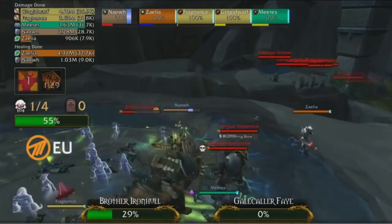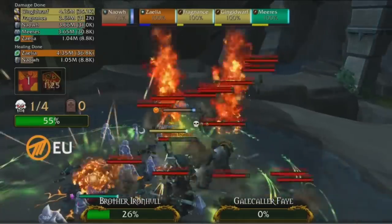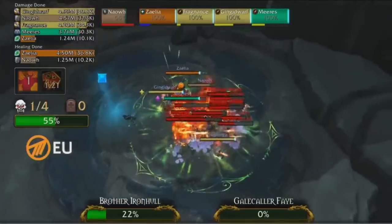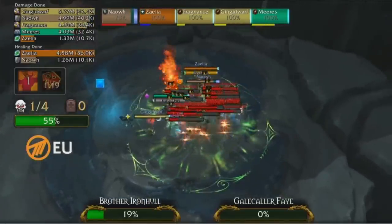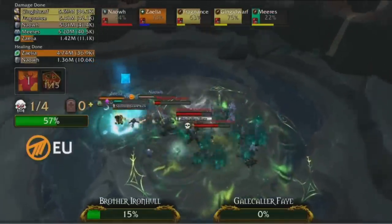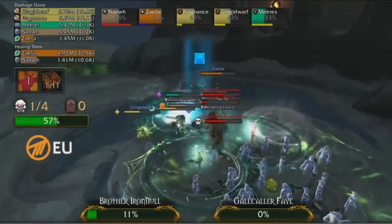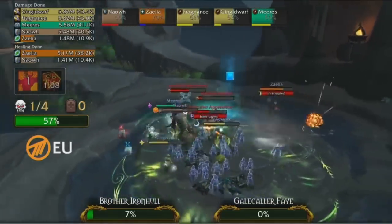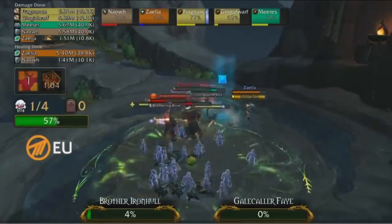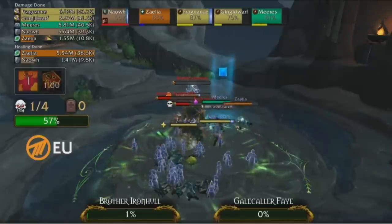We actually see some Apprentices pulled by Method NA as well — the ones that patrol up the bridge — plus some initiates extra on top. That should answer where they're getting the extra trash percent. Once Brother Ironhole is the only one alive, the boss really isn't too dangerous. They just have to be careful with the Bursting — there should be a 4 stack immediately from the initiates, which should fall off. Method EU deals well with their stacks and downs the rest of the initiates too — 57% on the board for Method EU.